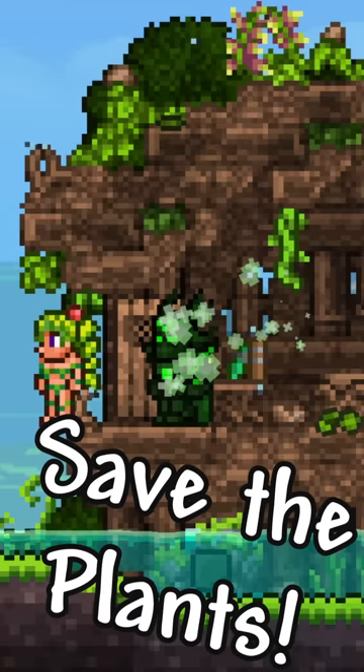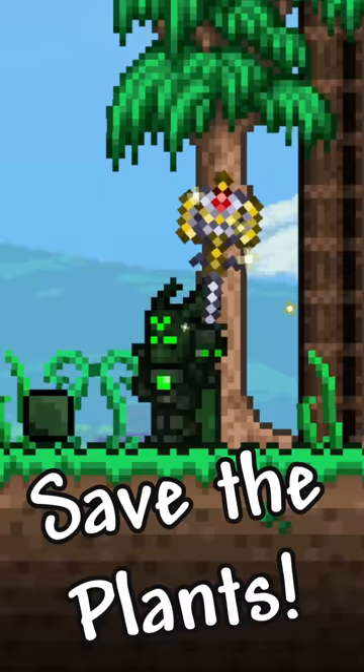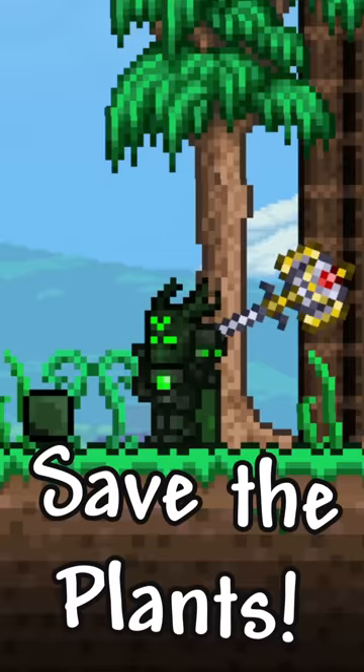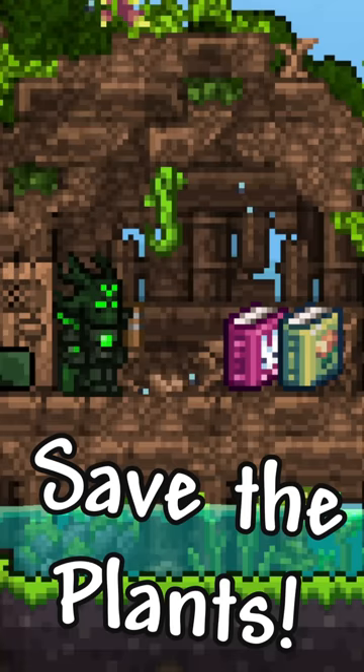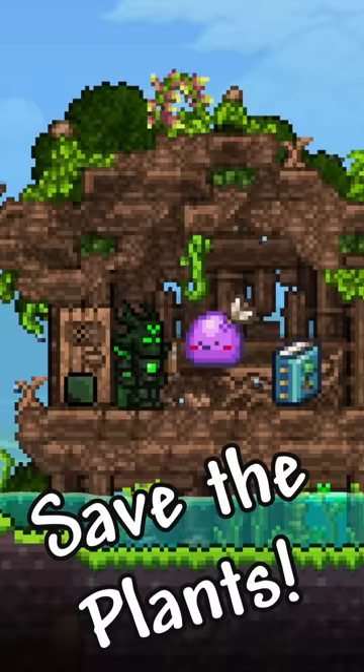You purchase it from the Dryad for 5 gold. It prevents you from breaking plants, which is perfect for builders. You can also combine it with the Guide to Critter Companionship at a workbench to get the Guide to Peaceful Coexistence and become the ultimate tree hugger.